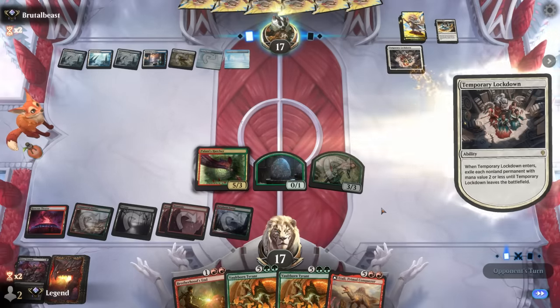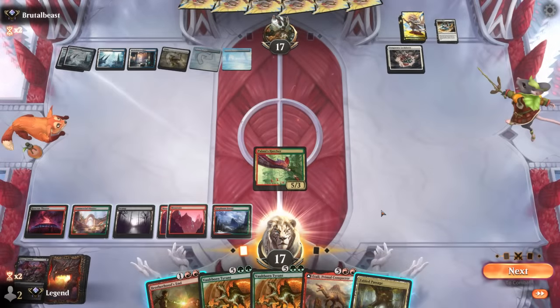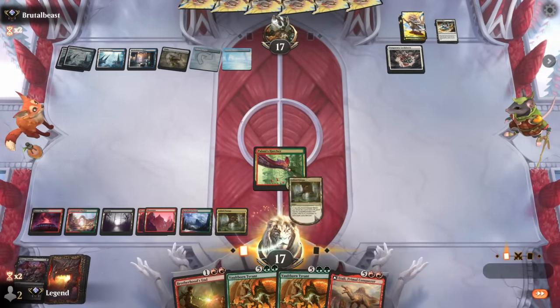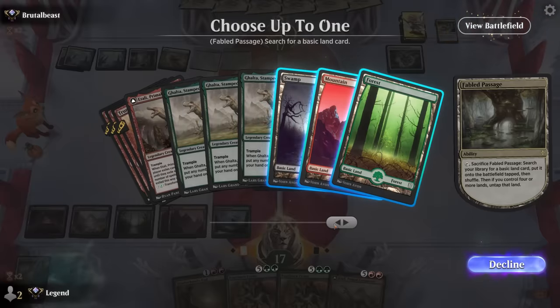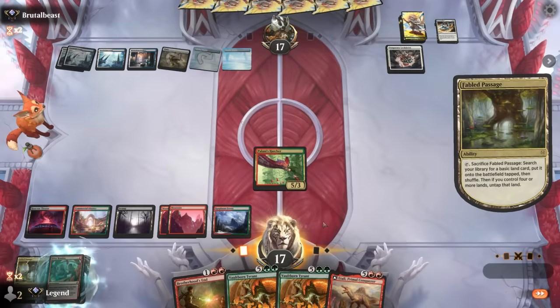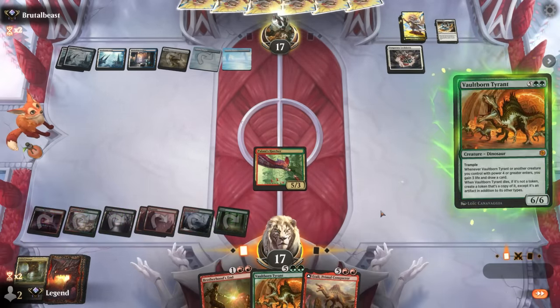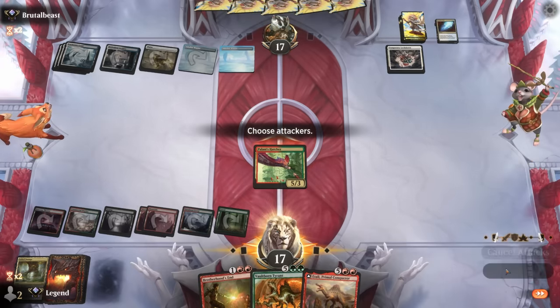A Temporary Lockdown deals with all the tokens. We try to cast a seven-drop — maybe start with the Tyrant if we expect it to get countered, then A'Tally could be more impactful if it resolves. Both would be powerful. No More Lies exiles it, but we can still attack for five, and hopefully they don't have two more counter spells.